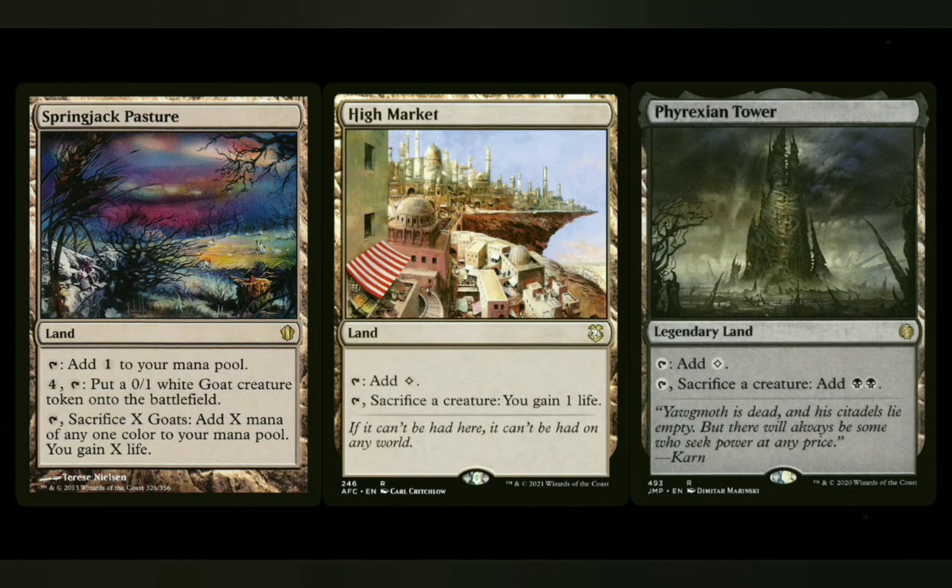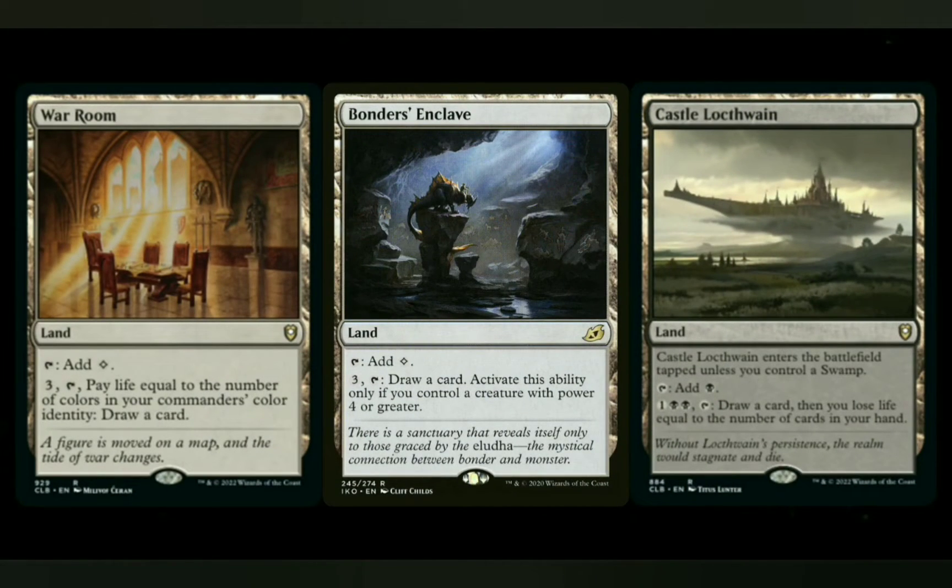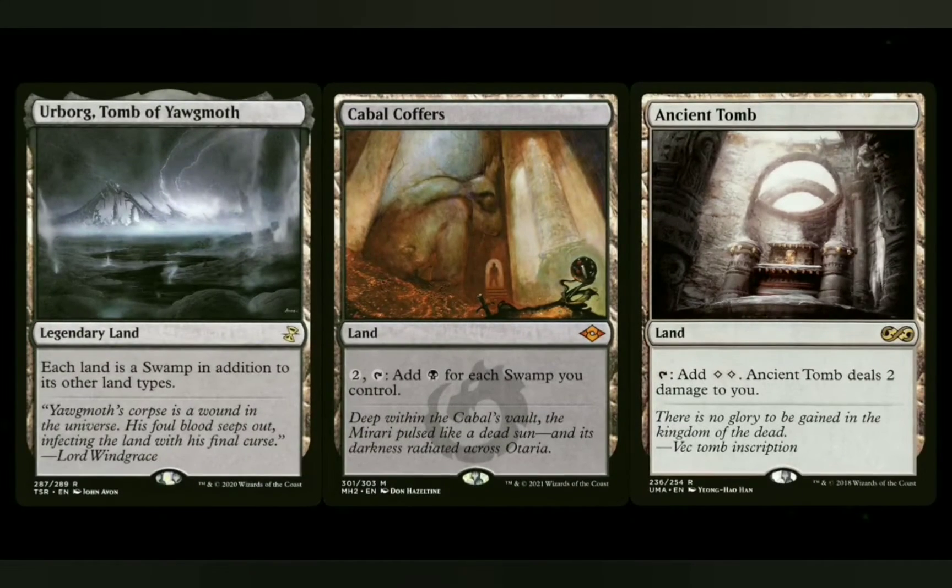Springjack Pasture creates goats and then you can sacrifice them to create mana — you get a death trigger, you get mana, it's a token creator — it's all good. High Market is another sacrifice outlet where you can gain life off of it. Phyrexian Tower lets you sacrifice a creature to gain mana, which is a quasi-ramp option. You also have the ability to draw cards from lands — War Room and Bonder's Enclave are great for decks that don't have access to blue. Castle Locthwain lets you draw cards with it, and life loss isn't a big deal because you're doing a lot of life gain. For more expensive options: Urborg, Tomb of Yawgmoth and Cabal Coffers, which I always suggest in a black deck to help ramp. And then Ancient Tomb, which is monetarily expensive but it works.